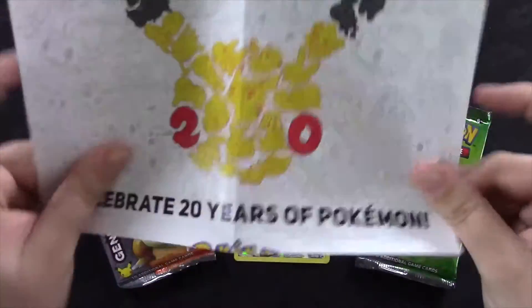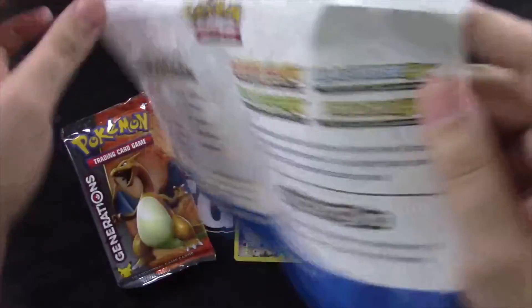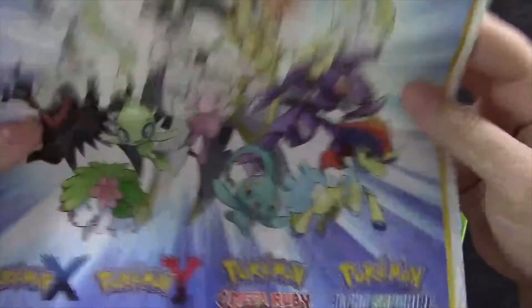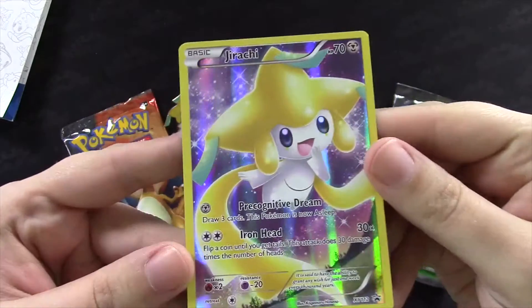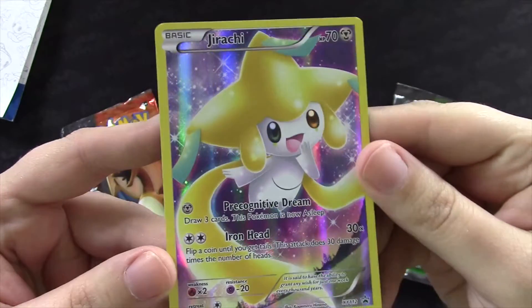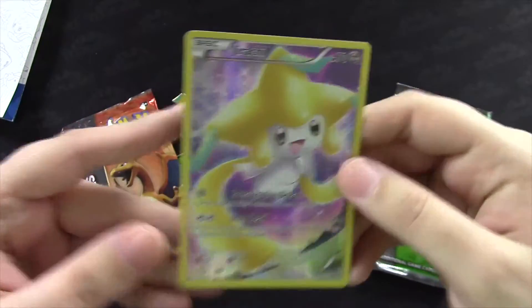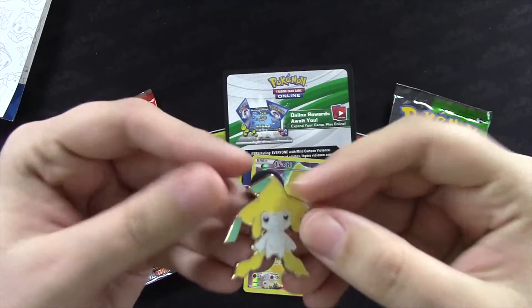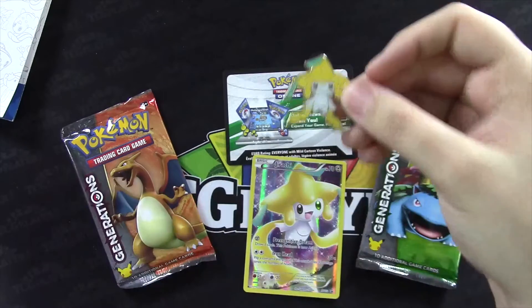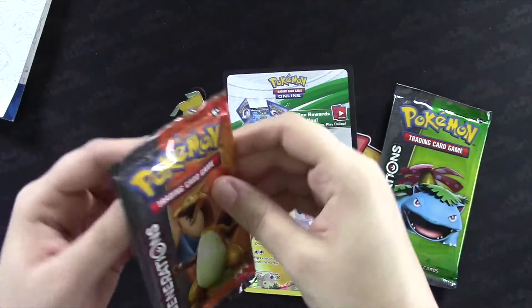Like usual you get this nice checklist of all the things to come, all the Pokemon on the back. You get this pretty sweet Jirachi promo — he looks about as happy as I am. I'm pretty excited to get into this. Your code card, the collector's pen, and let's rip right into it.